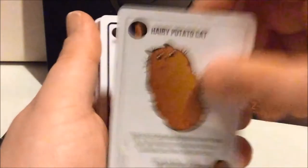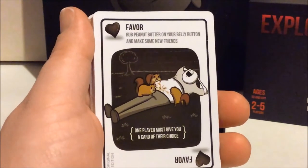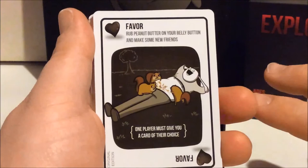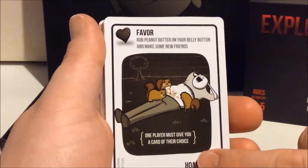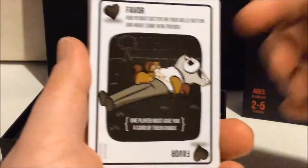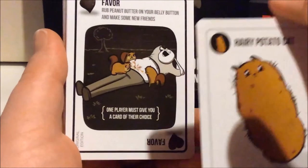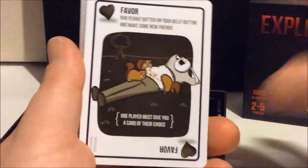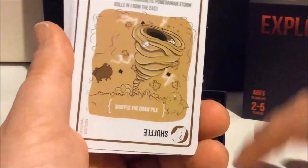Hairy Potato Cat. Here's a Favor card — 'Rub the peanut butter on your belly button and make some new friends.' One player must give you a card of their choice. So this forces a player to give you a card, but it's not random — they can choose what they give you. Maybe they have an extra Hairy Potato Cat they can't use, or they may be forced to give you something good depending on how many cards they have left.